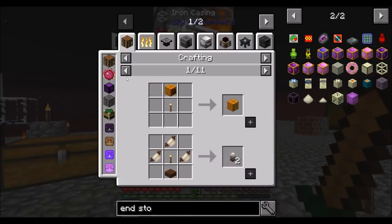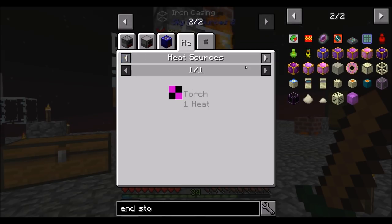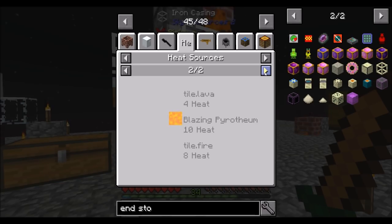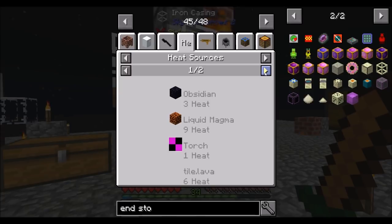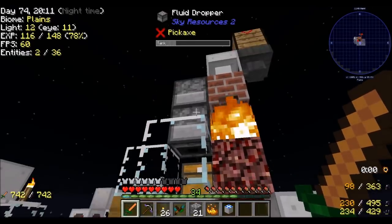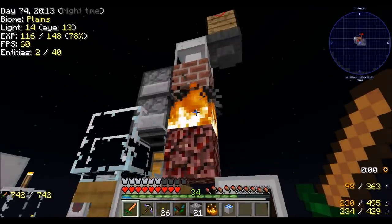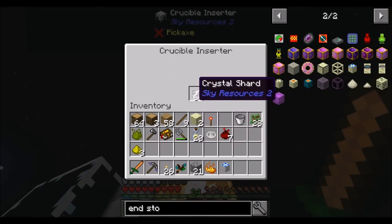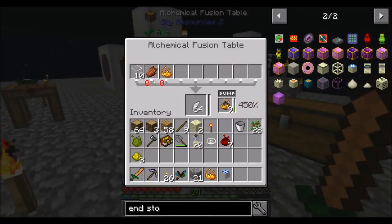Let's do this — torch uses for heat. I'm looking for heat. A torch is 1. Liquid magma is 9. Blazing pyrotheum is 10. Tile fire is 8. I'd really like you to be hotter. I'd love for this to run faster. This thing is actually my holdup right here — my crucible can't keep up with melting crystal shards enough. That's where we're at right now.